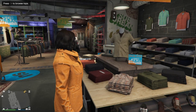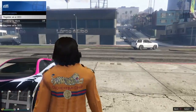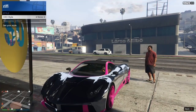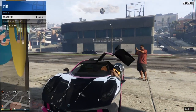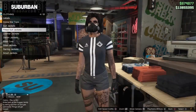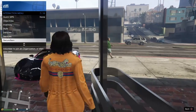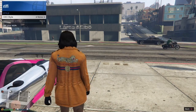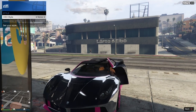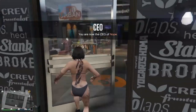Next, try an open jacket — like a work jacket or field jacket opened through your interaction menu under Style. Use the same method: register as a CEO, go to SecuroServ Management Style, enter the vehicle, right once to Founders, left once to None, hop out. Now you have a long bib with no sides, unlike the cropped jacket. The last variation uses the same work jacket but closed, giving you just a small front bib. Enter the vehicle again, right to Founders, left to None, hop out.